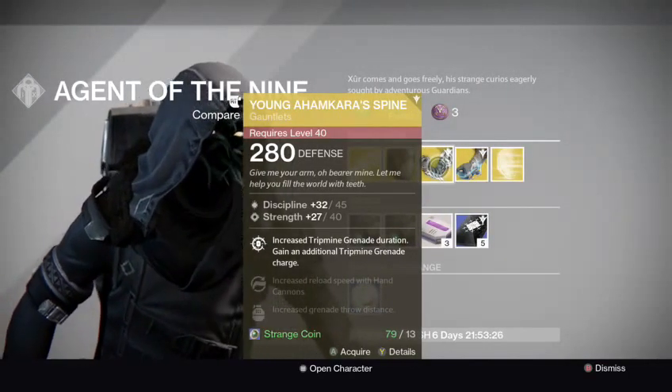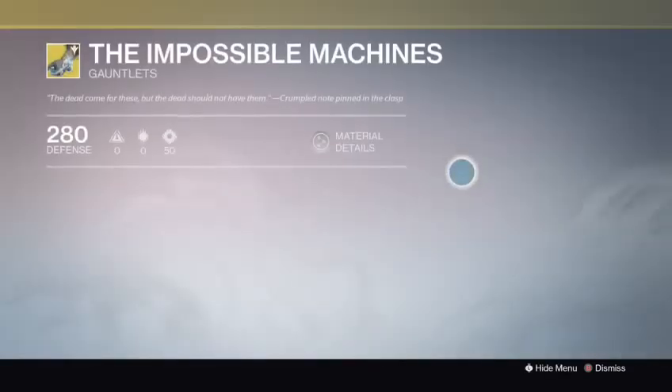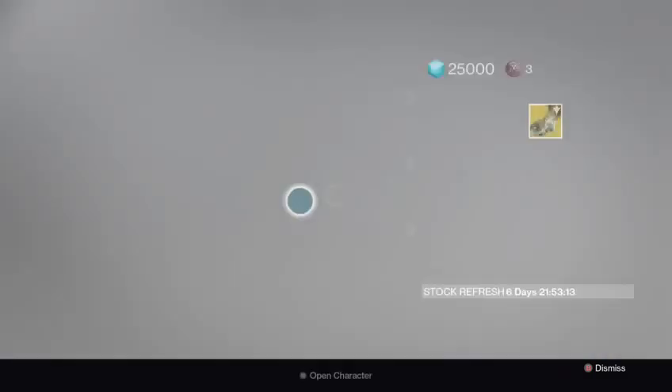We also have the Giong Ankara Spine for the Hunters. And this is the Impossible Machines — these things are freaking amazing. Lightning Rog pretty much gives you a Titan Smash, so that is incredibly cool.